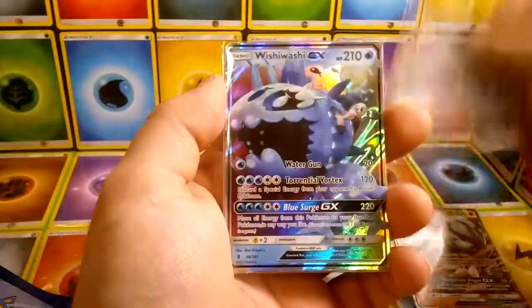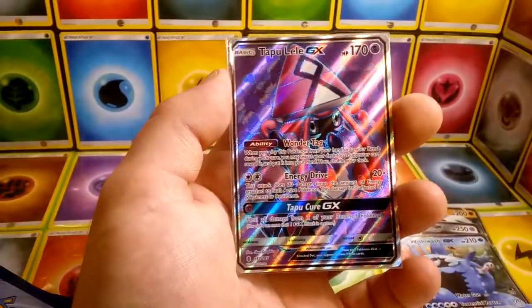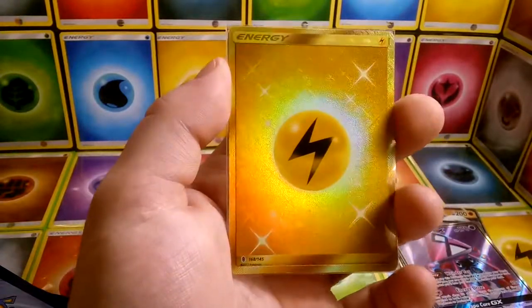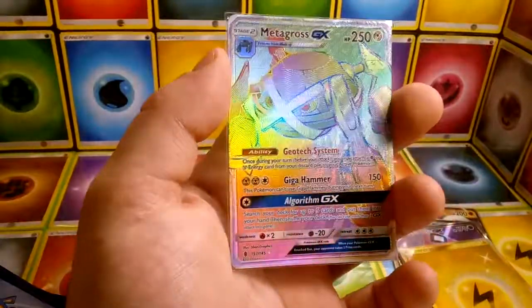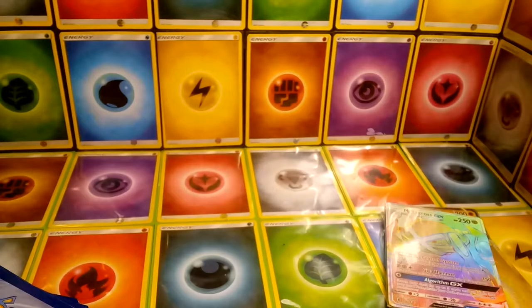So to recap the pulls: we have Lycanroc GX, Metagross GX, Wishiwashi GX, Full Art Tapu Lele GX, the Secret Rare Lightning Energy, and the Rainbow Rare Metagross GX. Fantastic. Thank you guys for watching. I hope that you have a great day, and as always, hope you game on. Go ahead and take one more code card there. Leave a like and subscribe if you're not already, and we'll see you on the next one. Thank you.